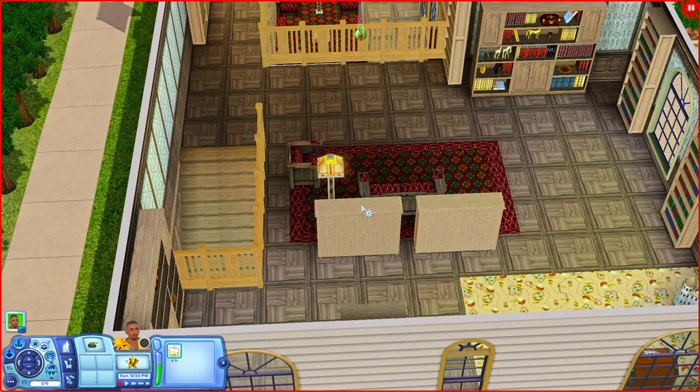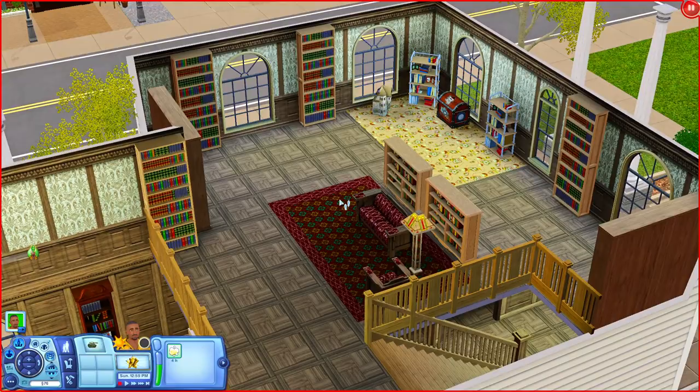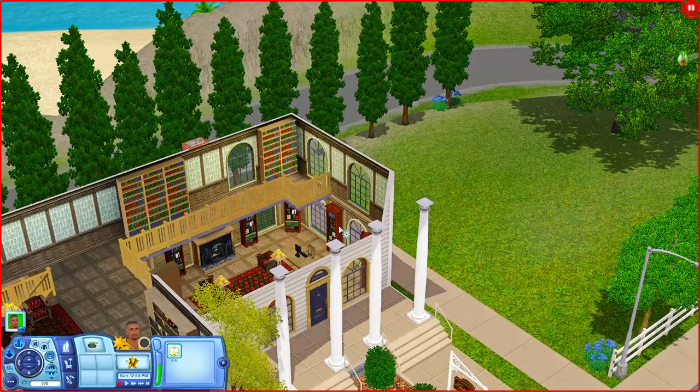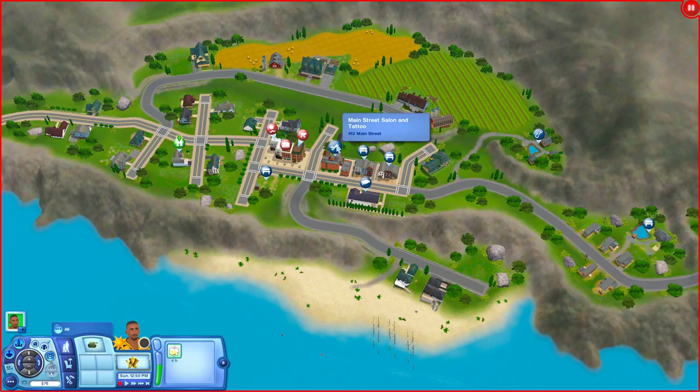Going upstairs, there's a little place to sit, plenty of bookshelves, and even a little kids' corner with a dollhouse and a toy chest. So you could definitely bring your kids here. On the other side there are more bookshelves as well. That's pretty much it for the library.